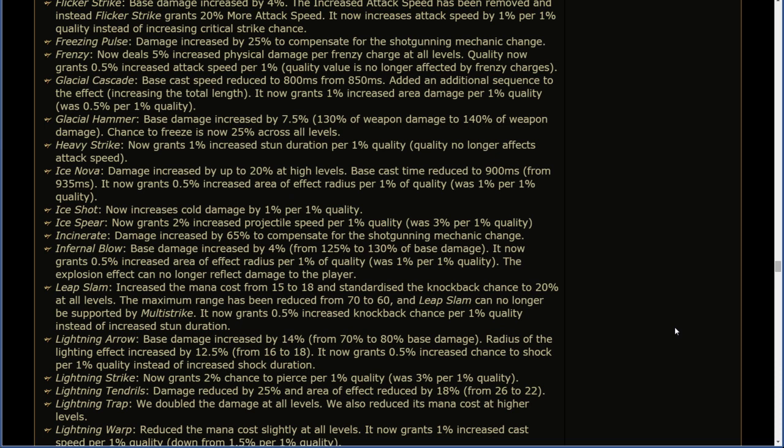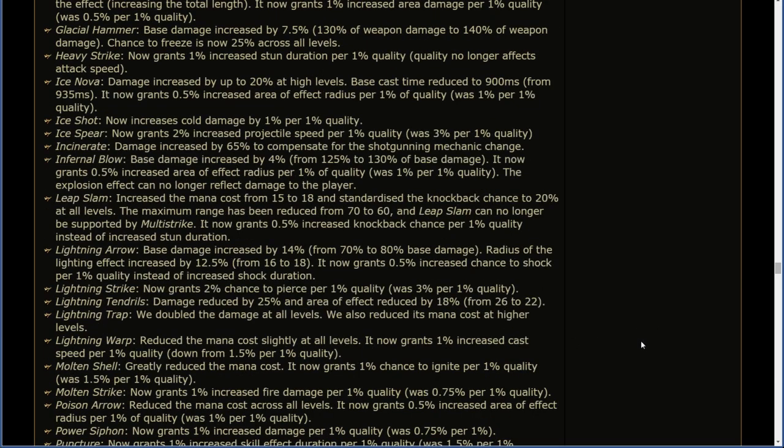Lightning Arrow: base damage increased by 14% from 70 to 80% base damage; radius of the lightning effect increased by 12.5% from 16 to 18; now grants 0.5% increased chance to shock per 1% quality instead of increased shock duration. Lightning Strike: now grants 2% chance to pierce per 1% quality (was 3% per 1%). Lightning Tendrils: damage reduced by 25% and area of effect reduced by 18% from 26 to 22. Lightning Trap: damage doubled at all levels; mana cost reduced at higher levels. Lightning Warp: mana cost reduced slightly; now grants 1% increased cast speed per 1% quality. Molten Shell: greatly reduced the mana cost; now grants 1% chance to ignite per 1% quality (was 1.5%). Molten Strike: now grants 1% increased fire damage per 1% quality (was 0.75%).